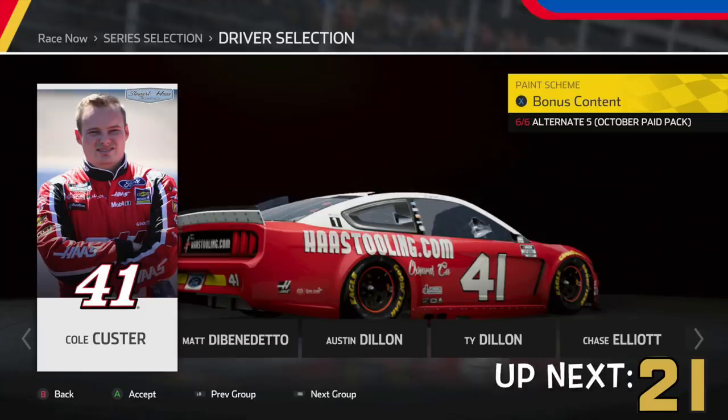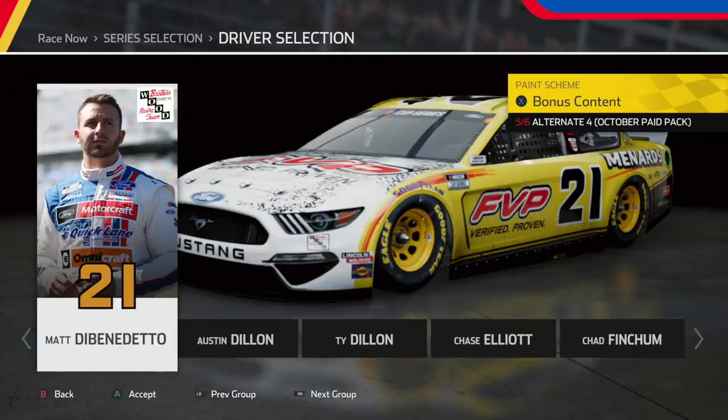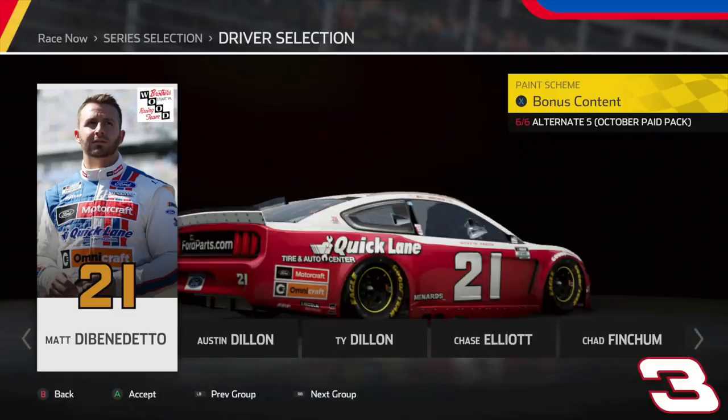As a follow-up, we have a beautiful Cole Custer throwback. I love this scheme — it's so simple, the font looks great, I just love retro cars and this absolutely blows my mind. Up next, we have Matt DiBenedetto's FVP Ford Mustang. It looks really simple, really good — honestly one of the better-looking All-Star schemes in this pack. After that, we have another beautiful number 21 throwback. I've always loved the 21 throwbacks and this one just takes the cake — an absolute amazing-looking Wood Brothers throwback.